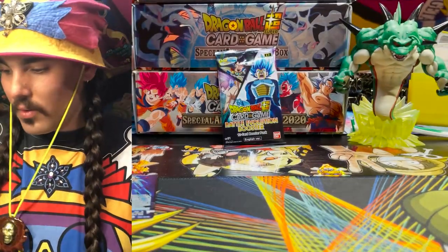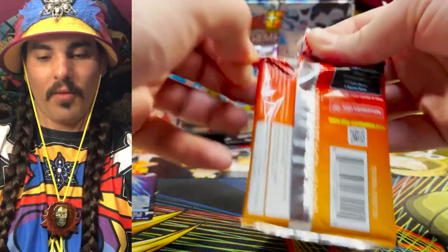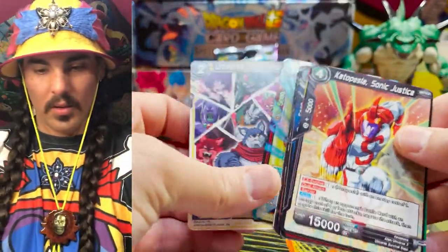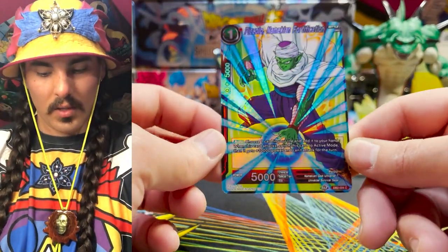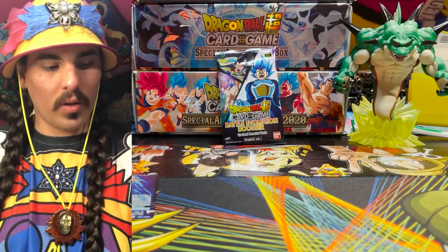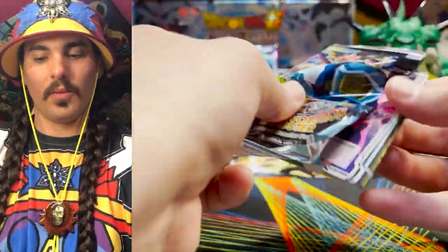Another one of these guys — Parallel Foil. Got to read that card, Universe 7. Okay so we only have two SRs so far. I like this card — this card's really good for Universe 7. Self-awakening and you can't swing at it, so it keeps one on board, which is nice, unless it just gets removed — which it can.